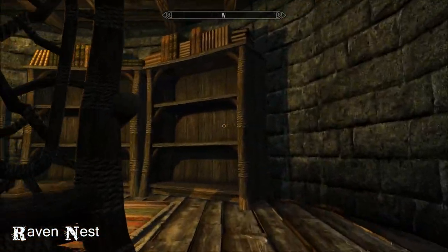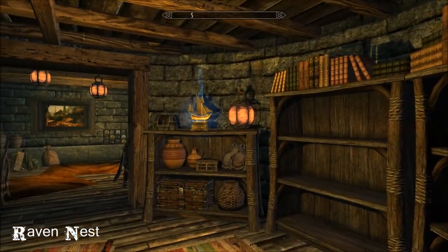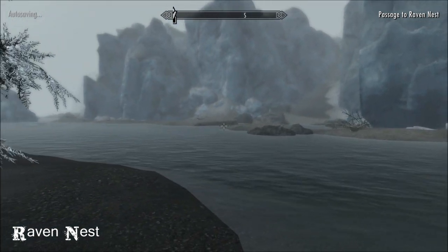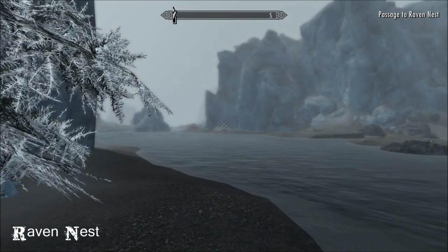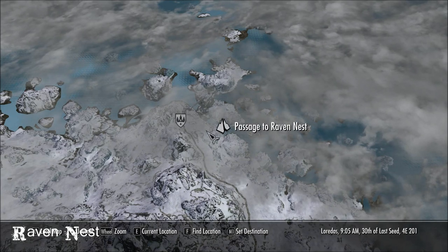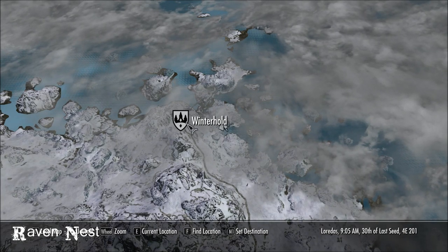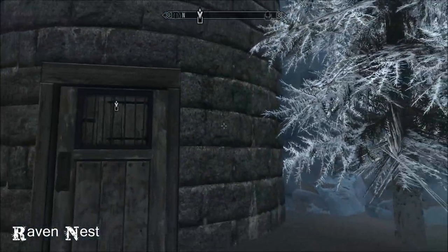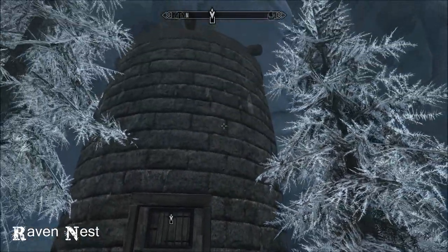For quick access back to Skyrim, just click on the ship and it brings you out here. I'll show you where the map location is — we're down here. Passage to Raven Nest and there's Winterhold up there. And that's what it looks like — a little tower.